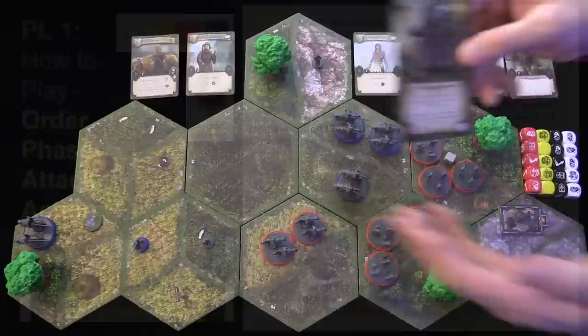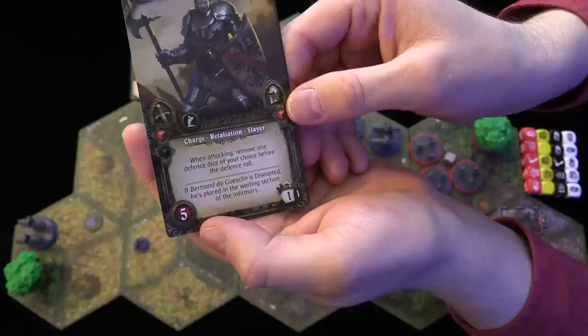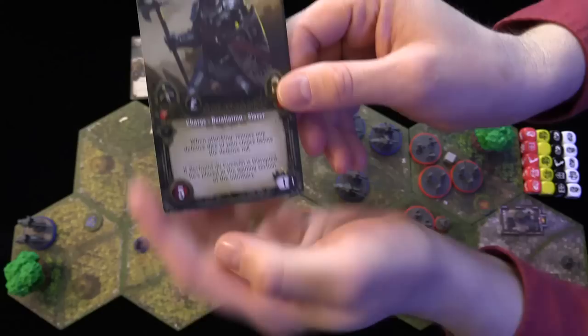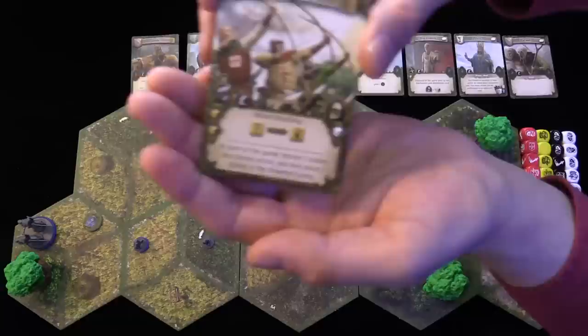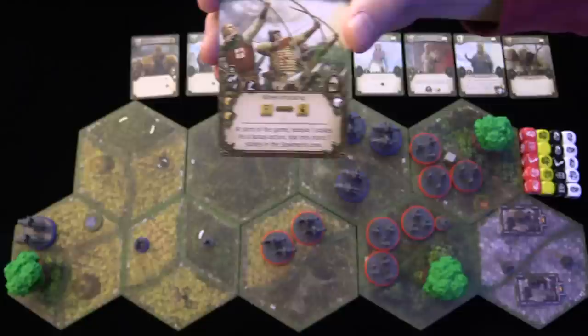When you look at Bertrand, the hero for the French side, he rolls one red die on defense and has five health. It's important to note unit health because when a kill result is rolled on a battle die, units with more than one health will take a wound instead of being removed. Most units only have one health point, and it won't be shown on the troop card — if there's no red symbol showing two or more health, you know it only has one health point.